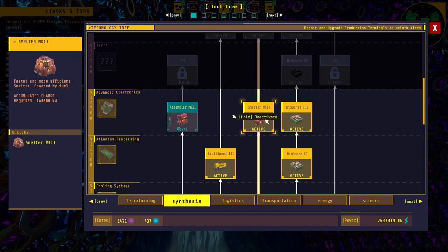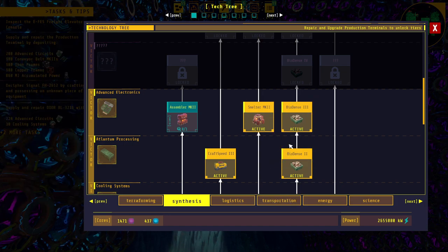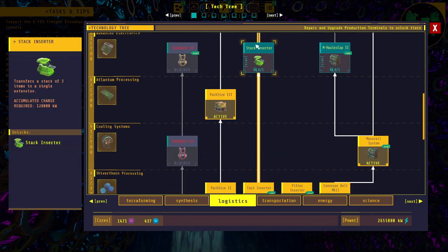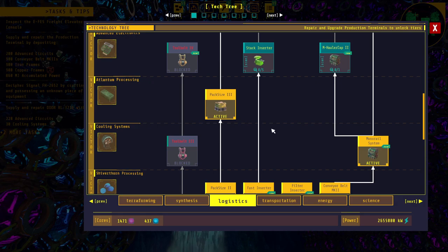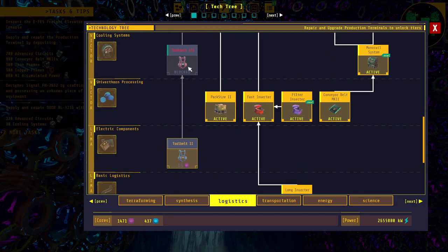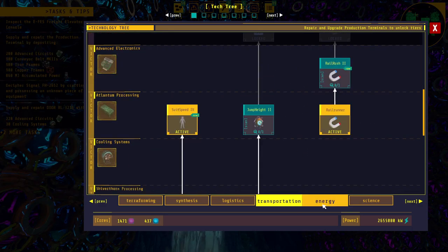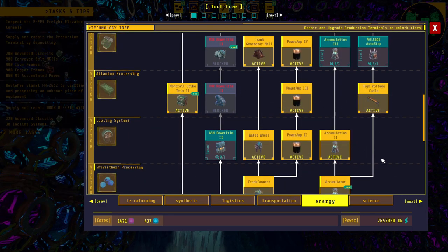The smart smelter isn't powered but it's supposed to smelt faster, and I believe it's the only one that can be used for the atlantum, so I'm going to have to make more of them anyway. The stacking servers — look at that, it's only three items each. I'm not going to worry about tool belts because I don't use them, and in energy we've already done everything.